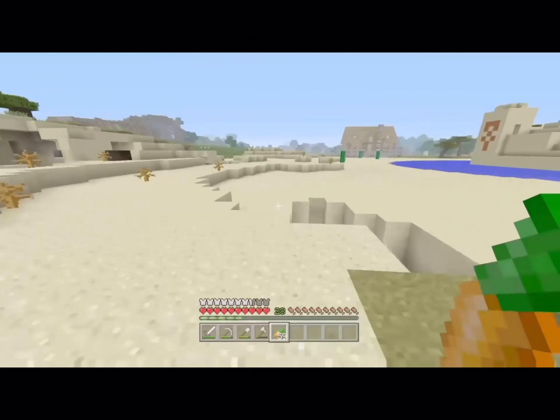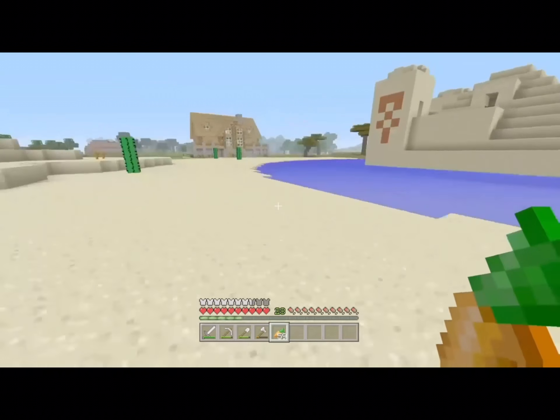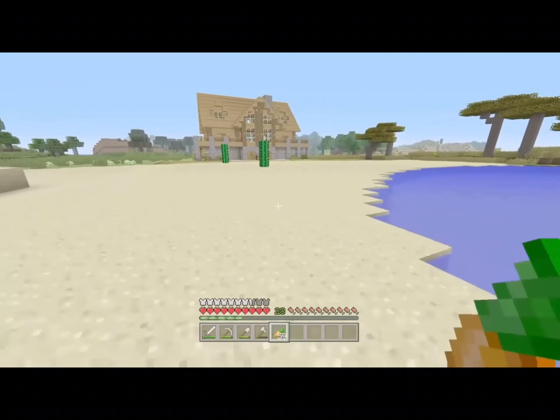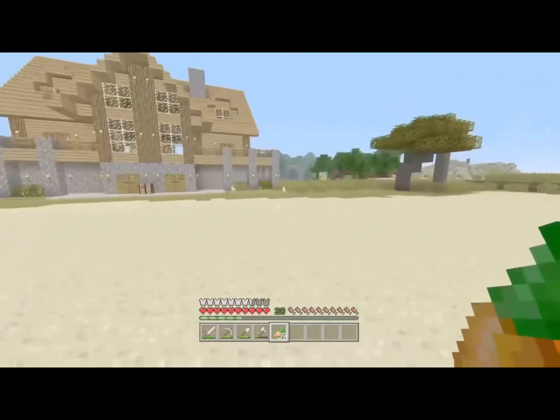We have a few paths. Over here is the desert temple that I'm going to be making into a secret base. I have no idea what the secret base is going to be made out of — I feel like quartz, since that would look cool. But it'll be kind of hard to get, I guess.